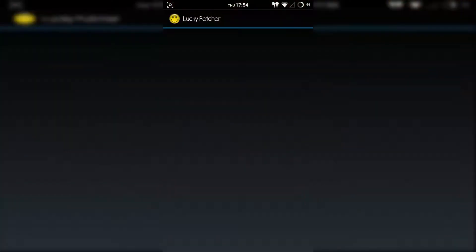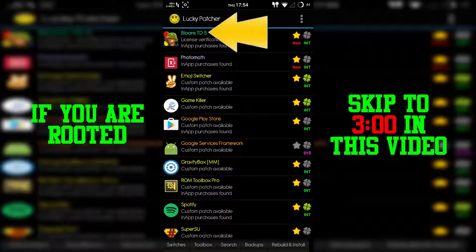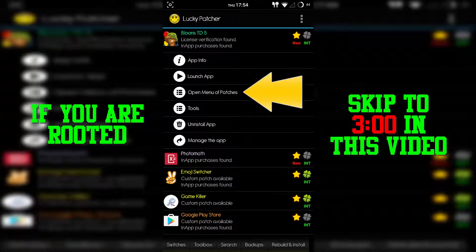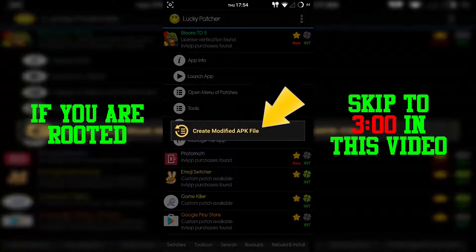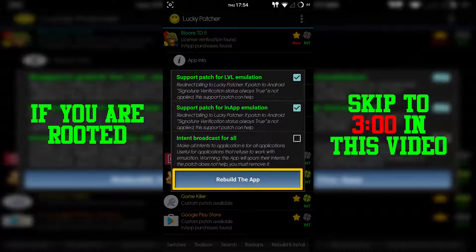Once you get done downloading Lucky Patcher, open it up and click on Bloons Tower Defense 5. This is for people that are not rooted. Click on the option and select the third one that says 'Rebuilt for in-app and level emulation.' This might take like two or three minutes — it takes a while.